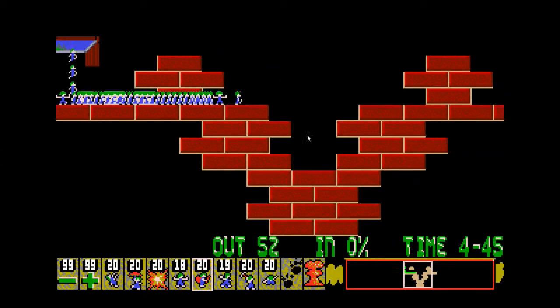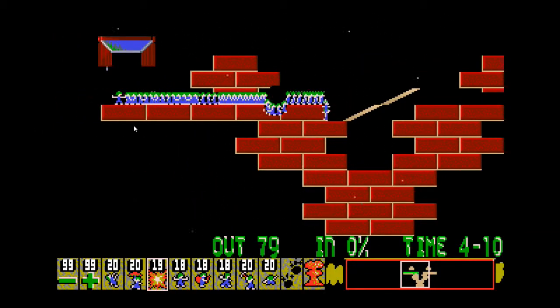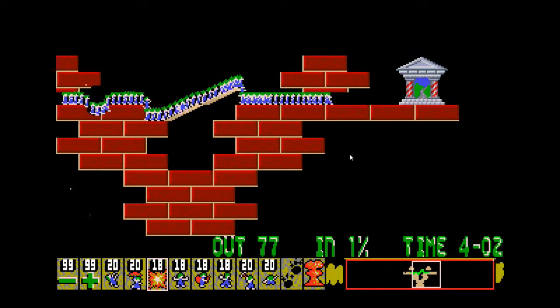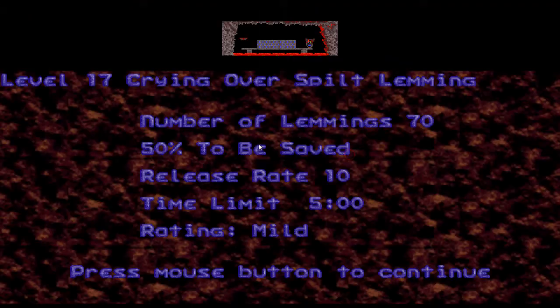That's an evil hole there — it'll be very hard to build out of that. I'm just going to walk a bit so he uses two builders. Another feature of Neo Lemmix is insta-bombers — no countdowns in this game unless you use Armageddon. Crying Over Spilt Lemming: 70 lemmings, I've got to save 35.